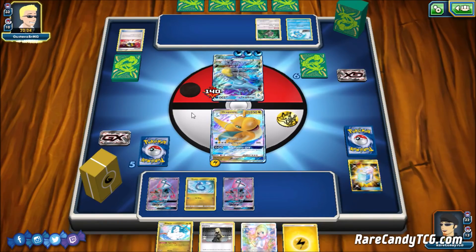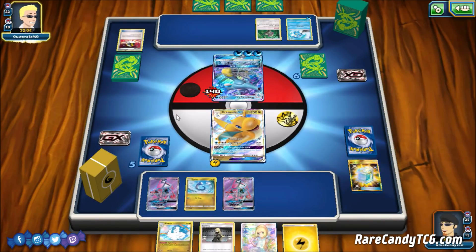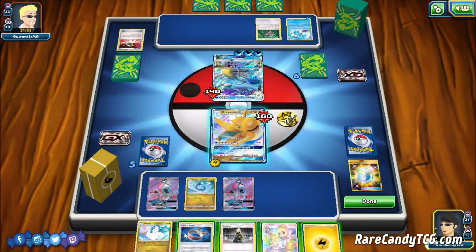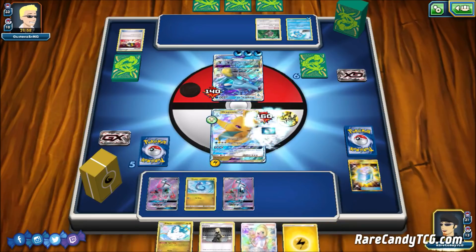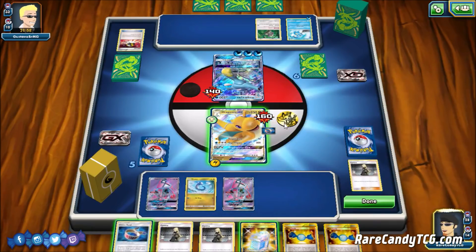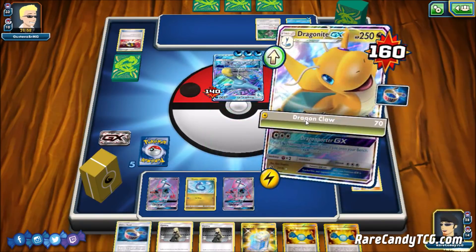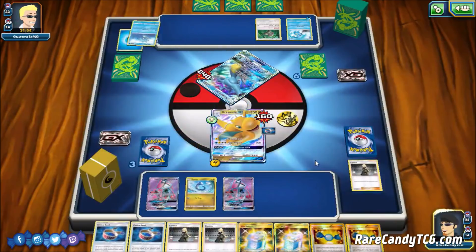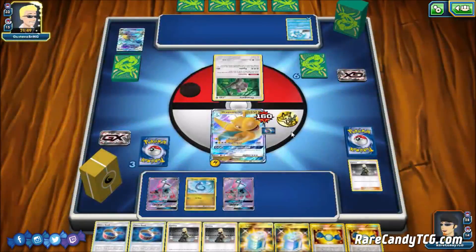We need to do 20 more damage and just need to find Choice Band next turn. Our opponent's probably going to swing on this Dragonite for a healthy amount of damage — they could even go for their GX attack that does 40 to all of our Pokémon. We see another Hydro Pump, which is actually fine. We top-deck well — we could Lily or Cynthia. We go with Cynthia to see more cards, though we unfortunately miss the Lightning Energy to abuse the Max Potion we had in hand.